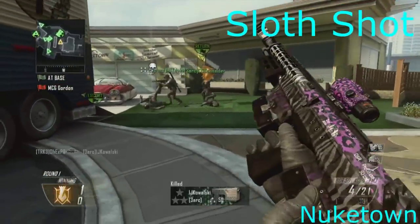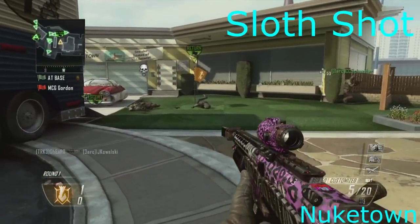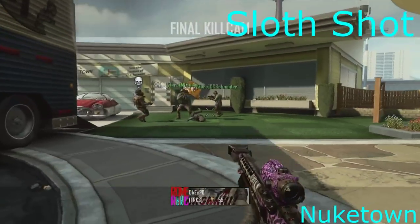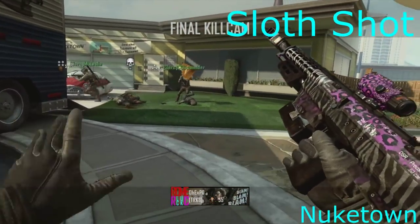Okay, now we're on the first DLC map, Nuketown, and this one I just went for the sloth shot. Literally I didn't know what to go for, so I just had the RPG out, Y, then YY, and 360.